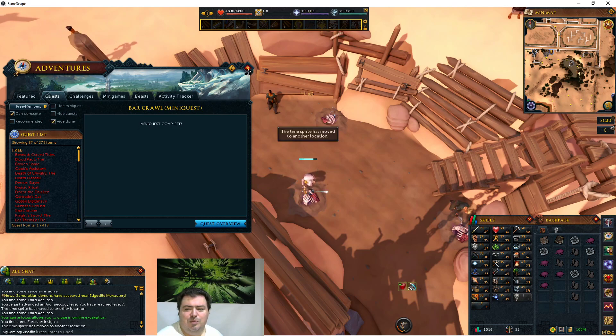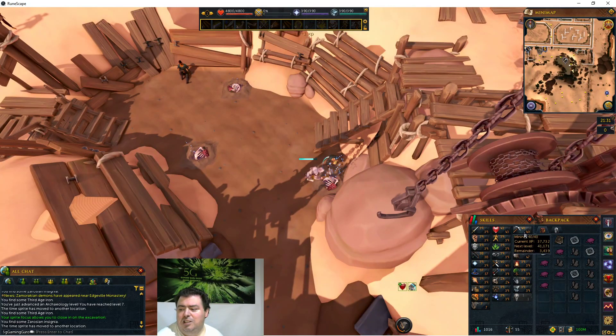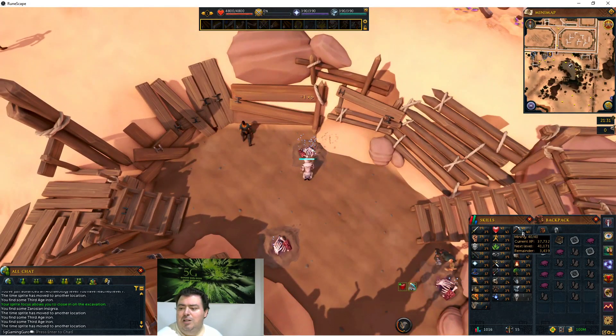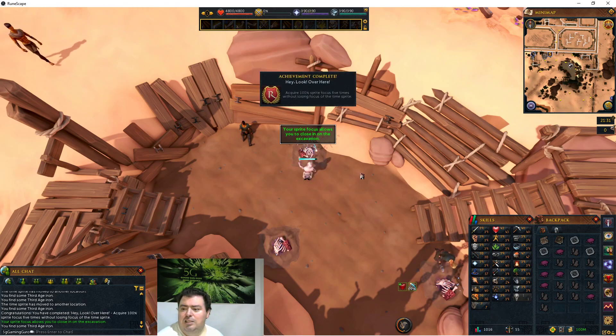I was able to start archaeology immediately - I have no quests done. I do not need any of the other skills to do archaeology, unlike dungeoneering where we saw some boss fights. Some skills like mining required me to upgrade my smithing to get a better mining box, but archaeology - you don't need any other skills. You can start archaeology right away.